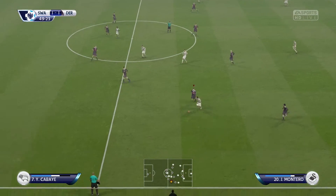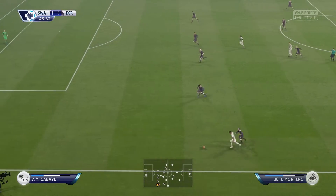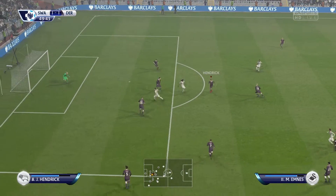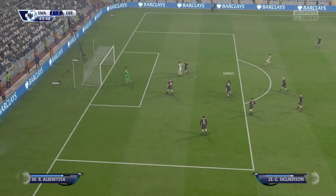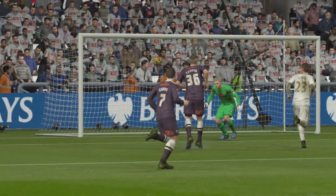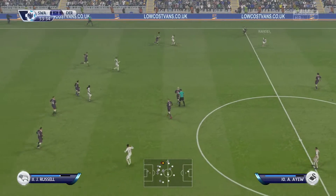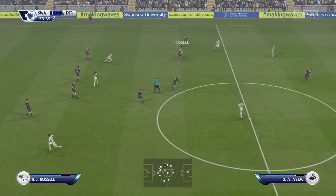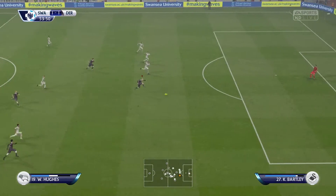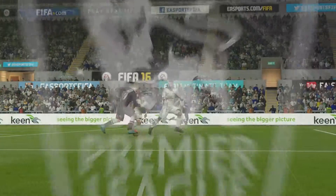Jefferson Montero. That's a useful ball in. Shot on — you can't poke them for lack of effort. It's still level. Rangel. That's a real tussle between the two of them, trying to get the ball. Place to try and hit it now — no doubt that's a corner.